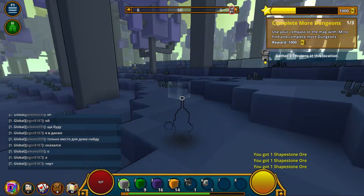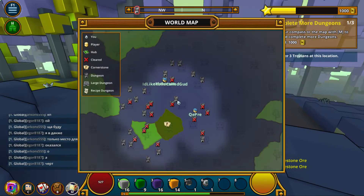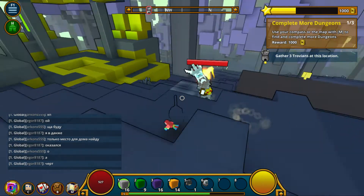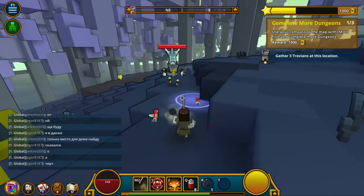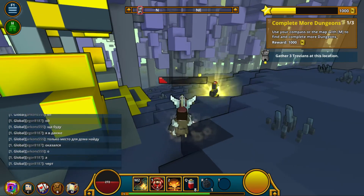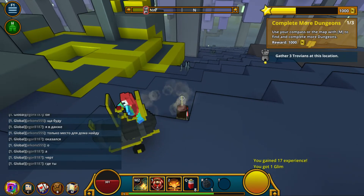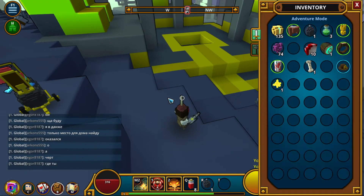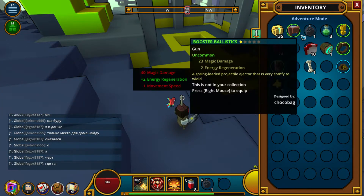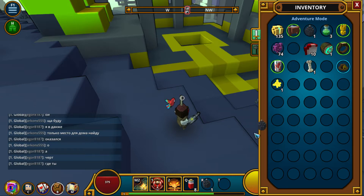We should be near the dungeon. The quest says gather three Trovians at these locations — I don't even know what a Trovian is. Who can tell me? That looks like the entrance to the dungeon there. Let's kill this guy first — he's giving us a bit of aggro. My health is deteriorating rapidly, but thankfully it gives me health regen. Let me show you what my health regen is with my funny looking hat.